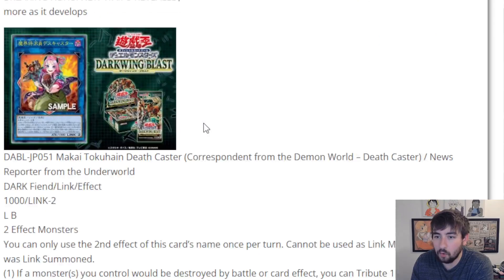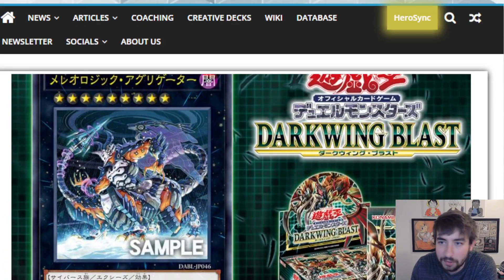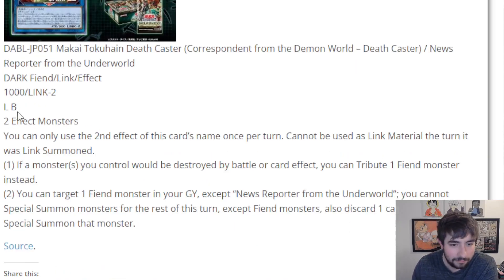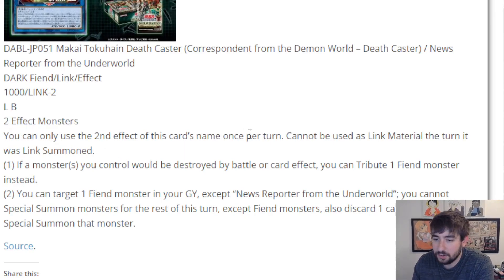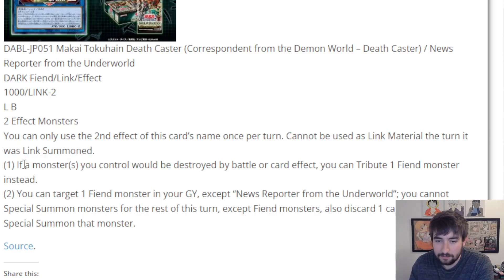Moving on to our second card — we have Reporter from the Underworld. I love the design; both these designs are awesome. Look at this dude, he looks so freaking cool. And then you get to her — I love her design as well. She's got the Reporter outfit, this really cool microphone holding up to somebody for an interview, a demonic microphone, and her friend in back recording. So cool. This is a Dark Fiend Link monster with 1,000 attack. It is a Link 2, which was a little bigger, but beggars can't be choosers. Her arrows point directly to the left and directly down. She takes any 2 effect monsters — extremely generic. She cannot be used as Link material the turn she was Link summoned — very important to keep in mind. But usually when we see that on a card, it means that card's got a pretty busted effect, and this one is no exception.